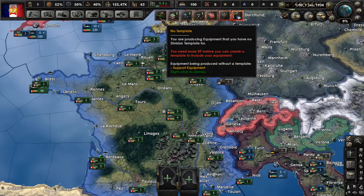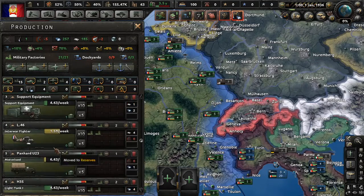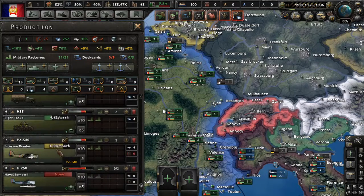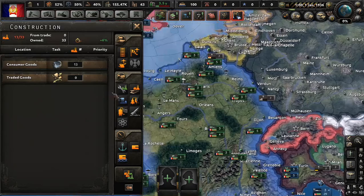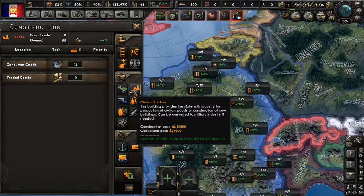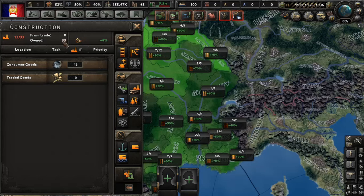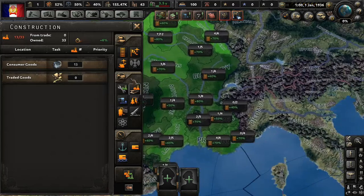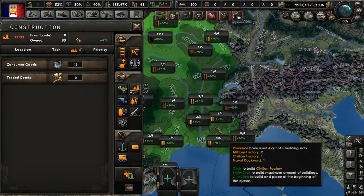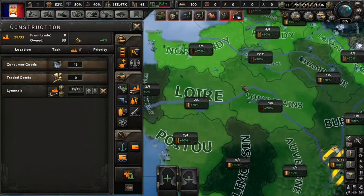We have no template for support equipment — really? We will get to our production momentarily, but first things first. Free civilian factories — let's go ahead and build more civilian factories. We have 33 total; 13 of them are going into consumer goods.